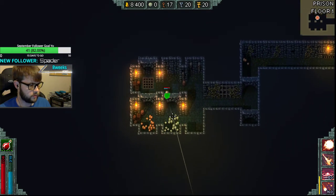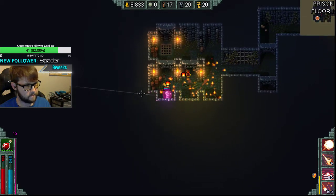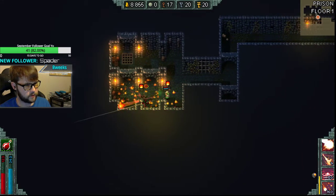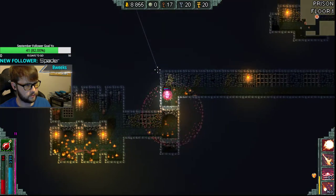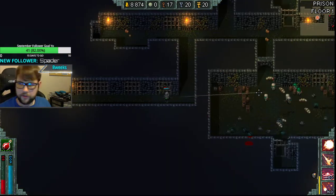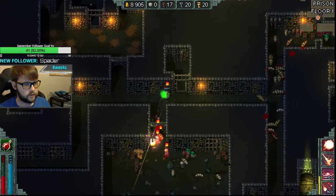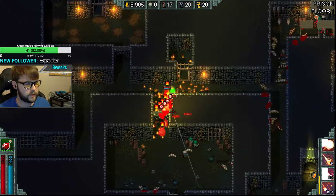Extra items from the shop, you can see the map — those are the quality of life items. I guess vendor's coin kind of is — you can just pick up 25% less gold — but it's just such a lower priority. It's not really worth going out of your way for. The impact isn't as big.